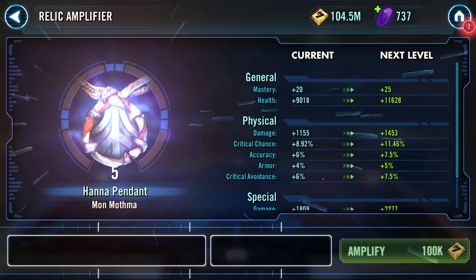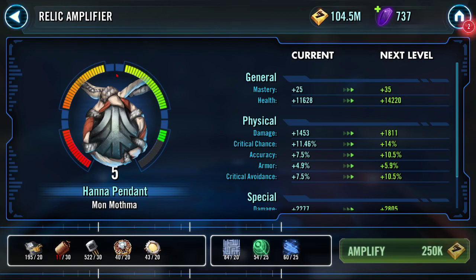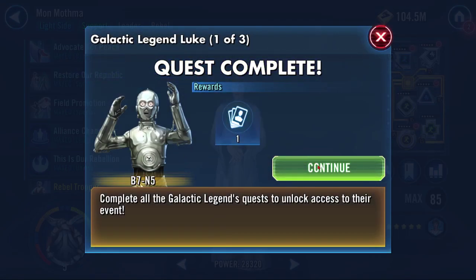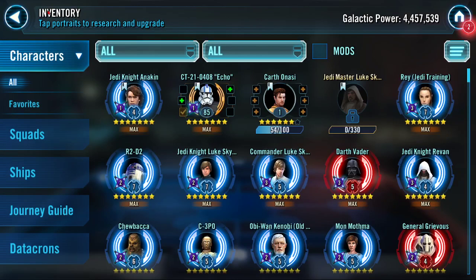This is the last character I needed for my Jedi Master Luke journey, which means — cha-ching, look at that — it means I can now begin obtaining Light Side charts for my Galactic Legend Jedi Master Luke. I am there. No longer do I have to hold characters I don't care about in my favorites tab.